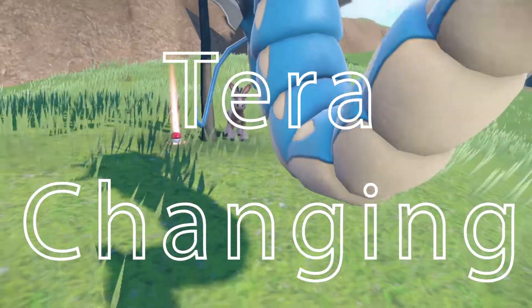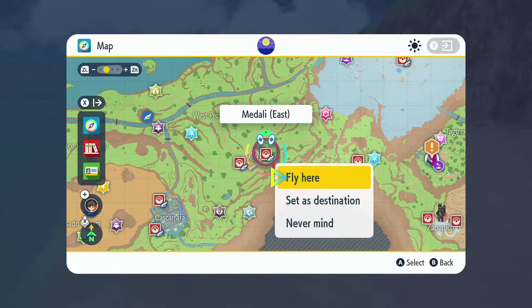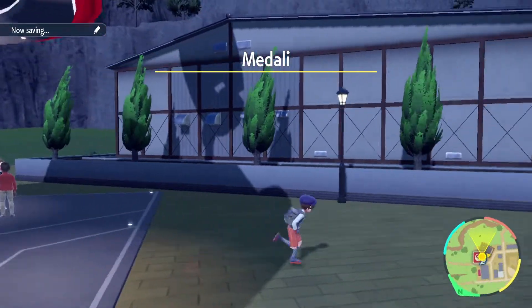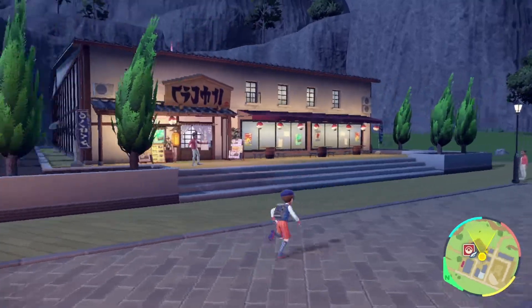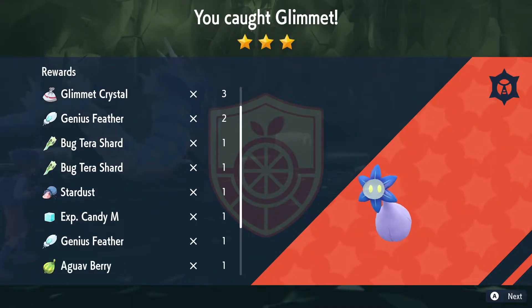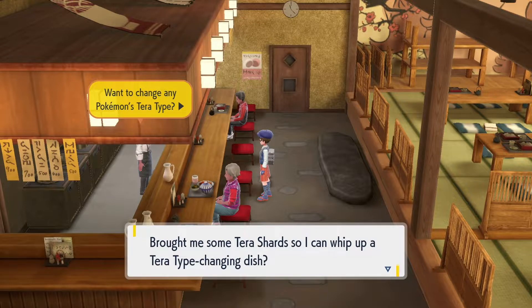If you've already established your current team but want to change their Terra, there's an option for you. After defeating the normal type Djinn leader Larry at Treasure Eatery and Medley, you'll be able to transform any of your Pokemon's Terra. The catch is that you'll need 50 Terra shards of the new typing. These shards can be collected around the world or through raid battles. Once you have the right amount of shards, speak to the chef working the sushi bar and here you'll be able to transform into a new typing.